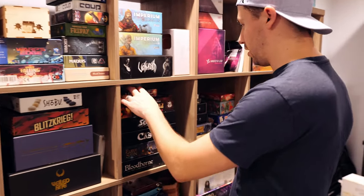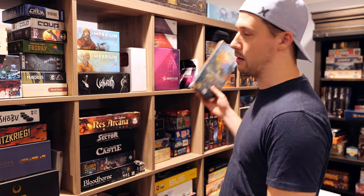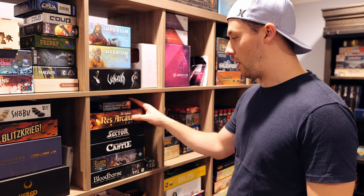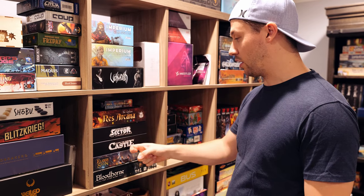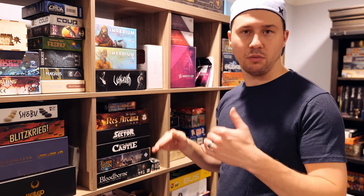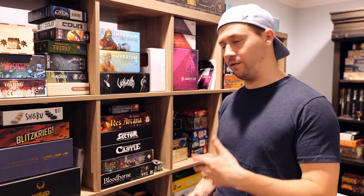Over here I've got Res Arcana with one expansion inside the box — I picked it up on sale around the same time as Abomination. I haven't played it yet but many people love it and the expansions are both good. I'm excited to table this. Then I've got Escape the Dark Sector and Escape the Dark Castle, both from Themeborn, which has a really beautiful monochromatic black-and-white art style — easy 30-minute games that can be fun for one or two people.